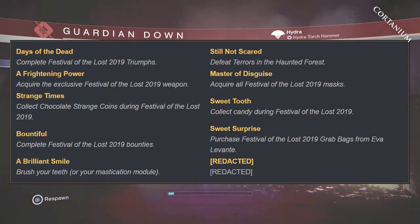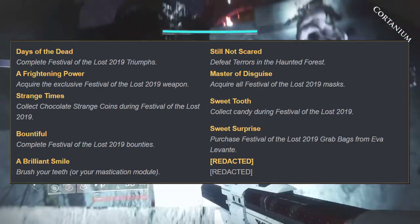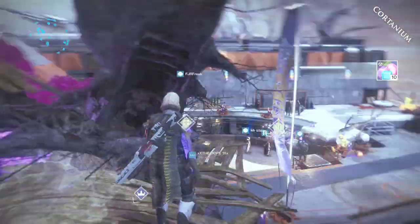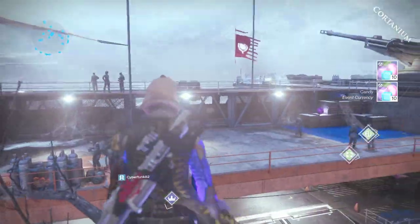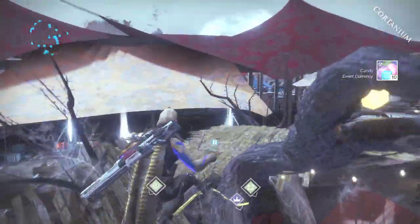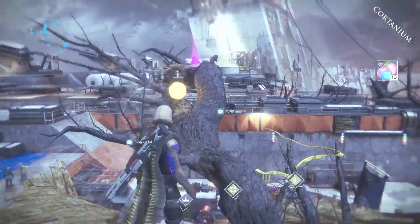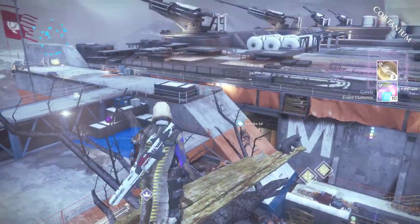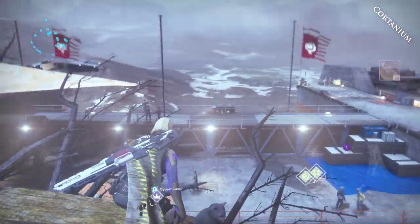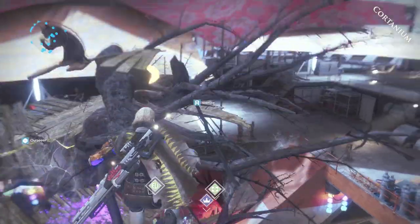We're nearing the end of the video. I've shown you how to start the quest and how to actually do it. One last simple trick I found: if you get on top of the trees inside the Tower — there's one over by the main tower area and one over by Ikora — there's actually free candy and Chocolate Strange Coins on top of them already. Just parkour up these trees and you can get an early head start with like 50 candy and 10 Chocolate Strange Coins. Also, if you visit every single vendor around the entire Tower, they will all give you pieces of candy just for talking to them. So make sure to go talk to all your vendors, complete that quest, and start playing the Haunted Forest. Go and have a happy Halloween.